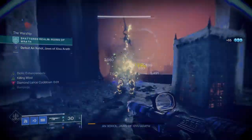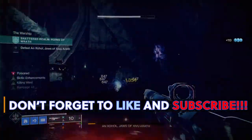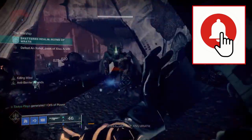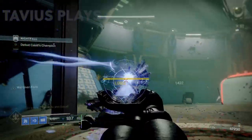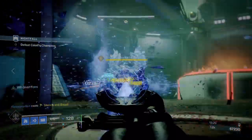And there it is — a super fun stasis titan build all about Agur's Scepter, Diamond Lance, and punches. I really hope you found this informative. If you did, a like and subscribe is greatly appreciated, and hit the bell to get notified when I post a new video. I'm TabiusPlays — find all my social media in the link tree down in the description. Hope you all have a great week, and click here to watch other informative Destiny 2 videos.